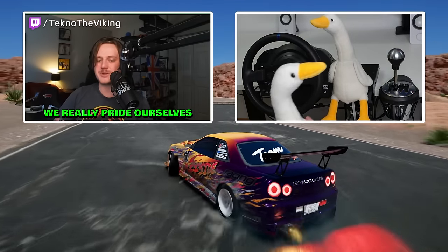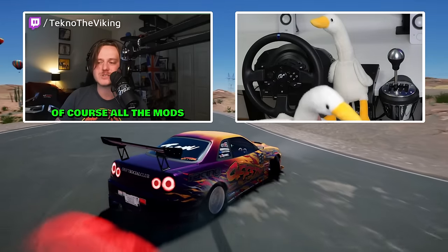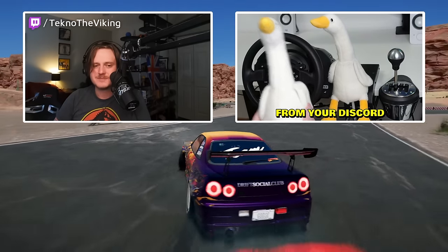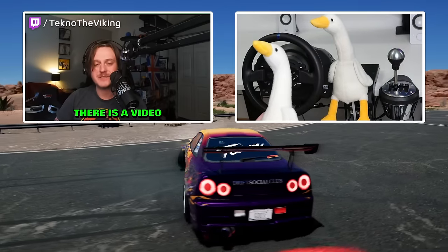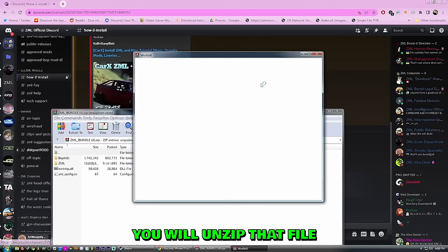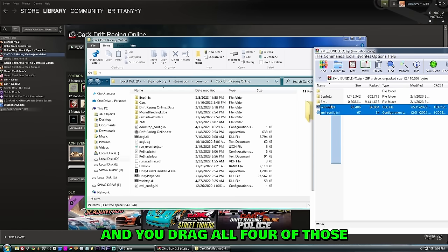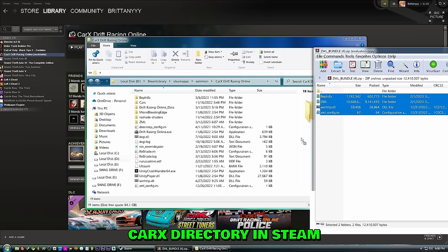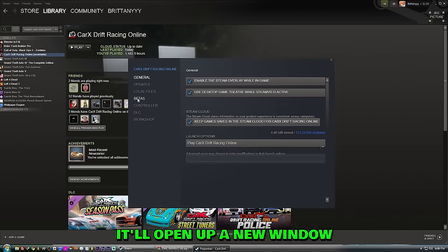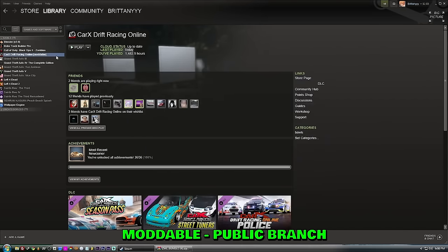In this day and age, those are really all the mods people need to know about. At ZML we pride ourselves on being a one-stop shop for the mods that matter. To download, you get the pack from the ZML Discord — it's a zip file. You unzip it, drag the four files and folders inside into the main CarX directory in Steam.